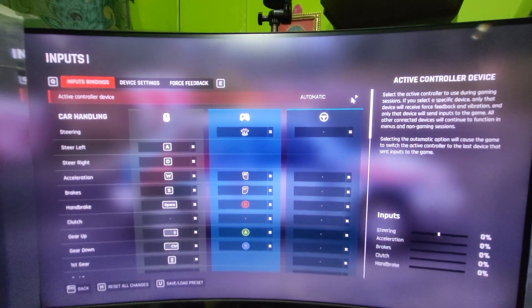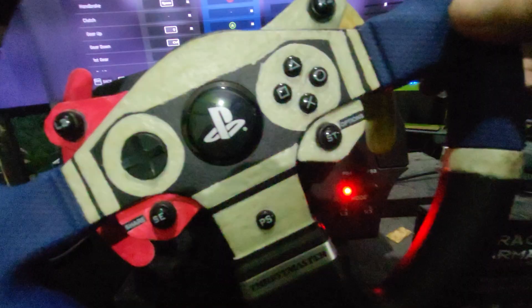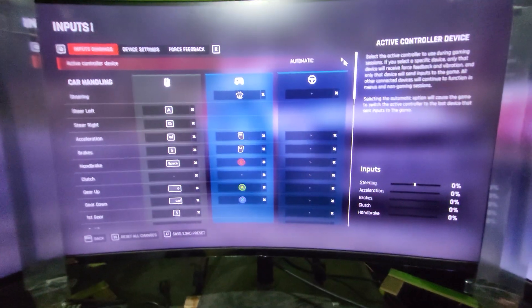So what we'll do here is first connect the wheel and make sure it's turned on — the red light should blink. This is the Thrustmaster T-150 Pro, and it also comes with the clutch panel on the bottom. First of all, select this to Racing Wheel.